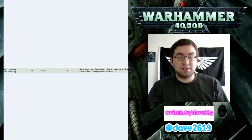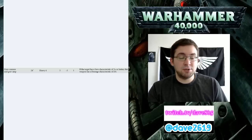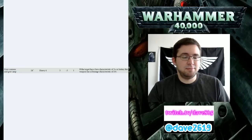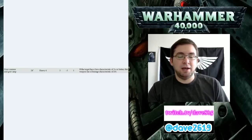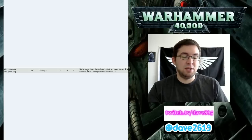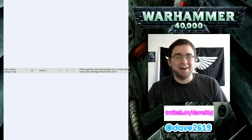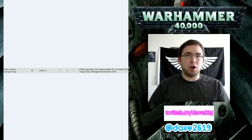Guilliman has 6 attacks and 9 wounds, and we now know more about his weapons. His gun is Rapid Fire 3, Strength 6, AP negative 1, and does 2 damage apiece - it can really mow through even Terminators. His sword is the Sword of the Emperor - it has plus 2 Strength, AP modifier of negative 4 (negating 3+ saves totally), and does D3 damage apiece. It also does an additional D3 mortal wounds on a wound roll of 6. With 6 attacks hitting on 2s you're going to see those mortal wounds more than once or twice.